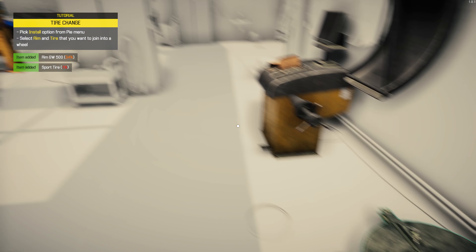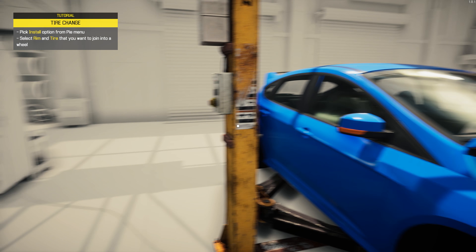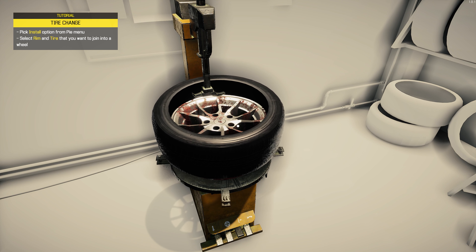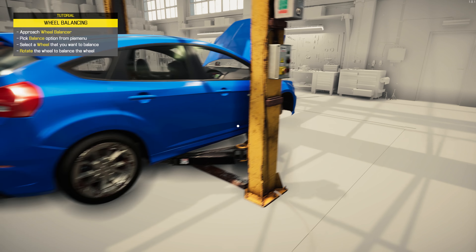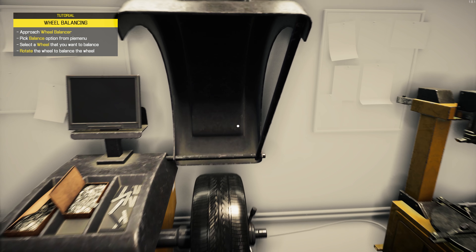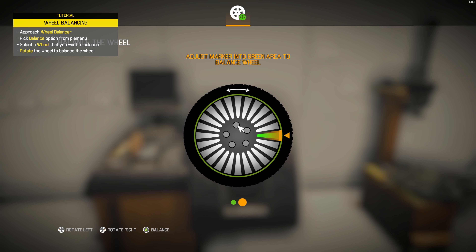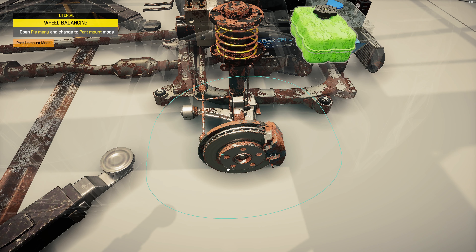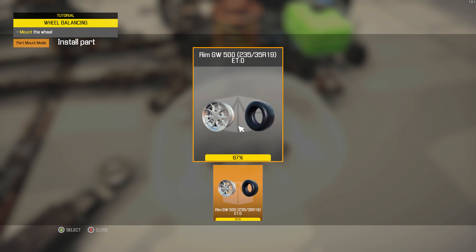We'll take the part and then — what are we doing? Select right. Tyre and rim. We've not got many options, but it's going to do it for us. Lovely. What a wonderful job you did. Take that and now I have to balance it, obviously. How foolish of me.